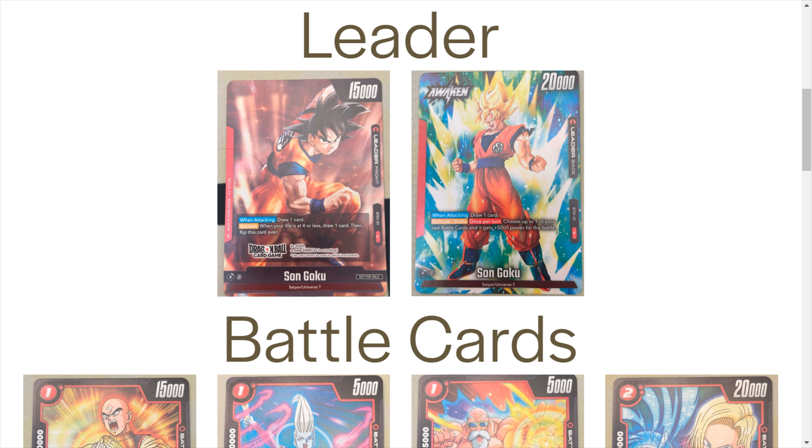Then we get Master Roshi, which is your cantrip — on play draw a card and put a body on the board for 5k. He's only a 5k combo, and now that other cards have 10k combo power it can be a surprise, but if not it's a play-one draw-one and you have a 5k combo on board if you need it.